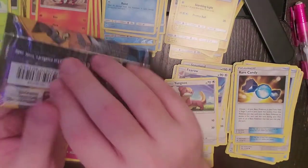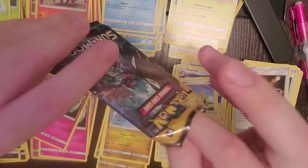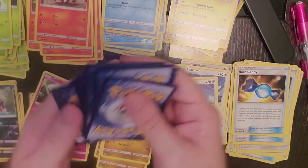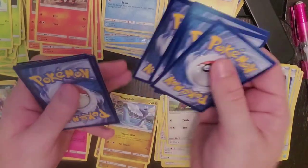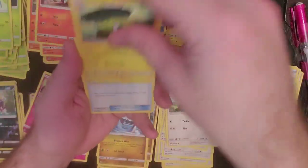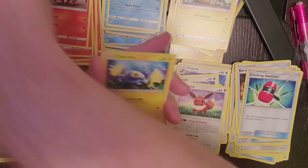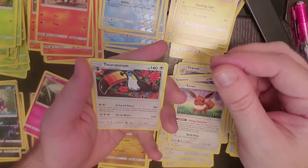Alright, going ahead and doing our Decidueye pack. This is the pack that seemed really thick — and it has eleven cards in it! One, two, three, four, five — one, two, three, four. Dark Energy, Dragonair, Charjabug, Crushing Hammer, Eevee, Dewpider, Poliwag, Pettil, Chinchow, Reverse Holo is Dewpider, and our regular rare is Toucannon.